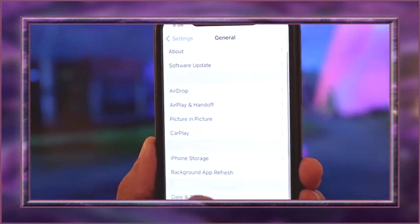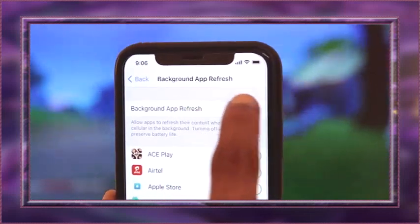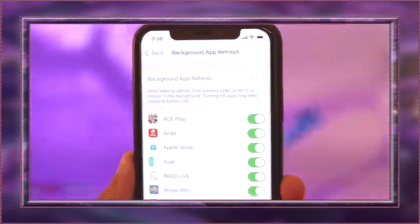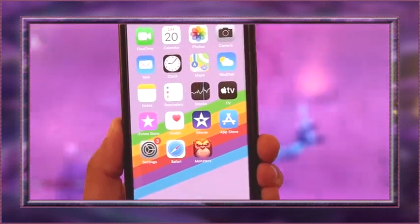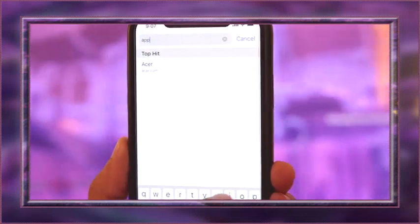I'm gonna show you how to do it on an iOS device first. First of all, you need to go to your device settings and go down to General, and make sure your background app refresh is on. Also make sure your device is not on low battery setting. Once you've done that, just open your internet browser and type in aptick.com.